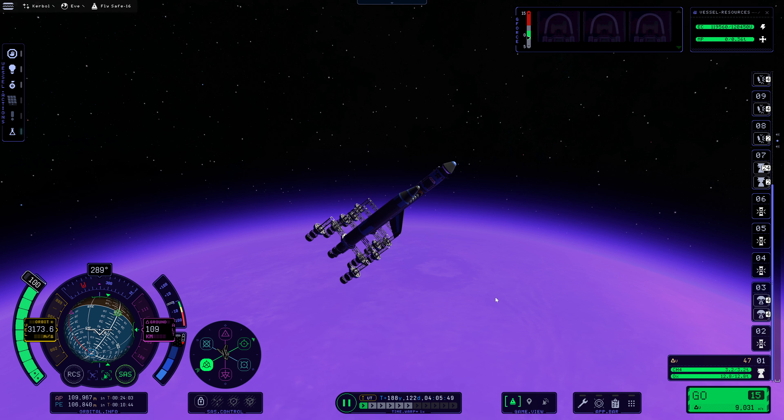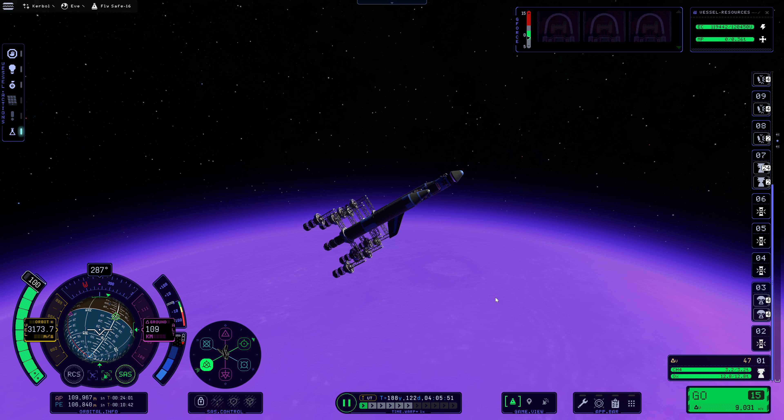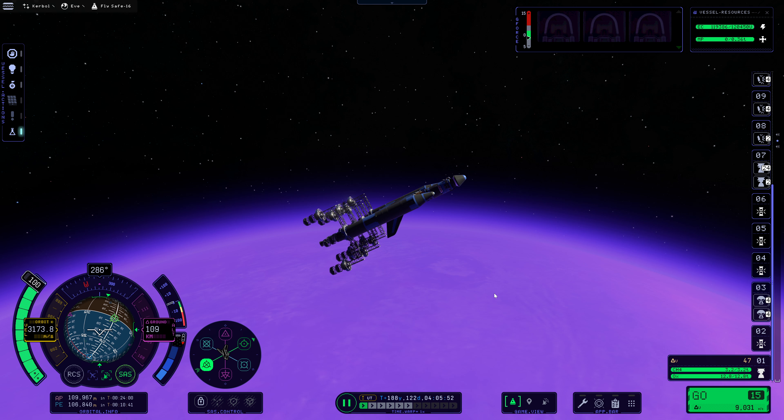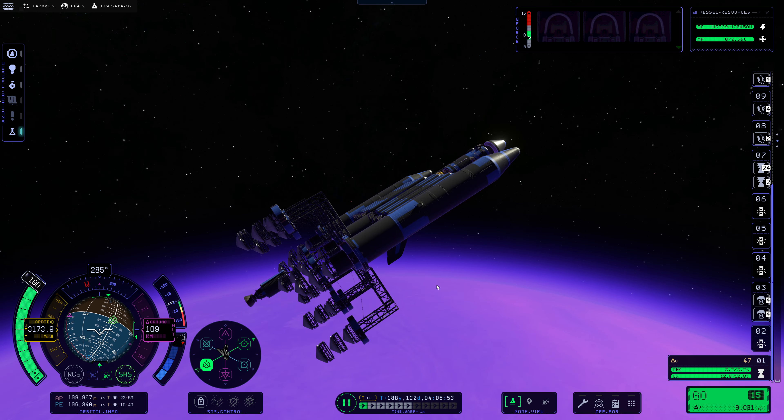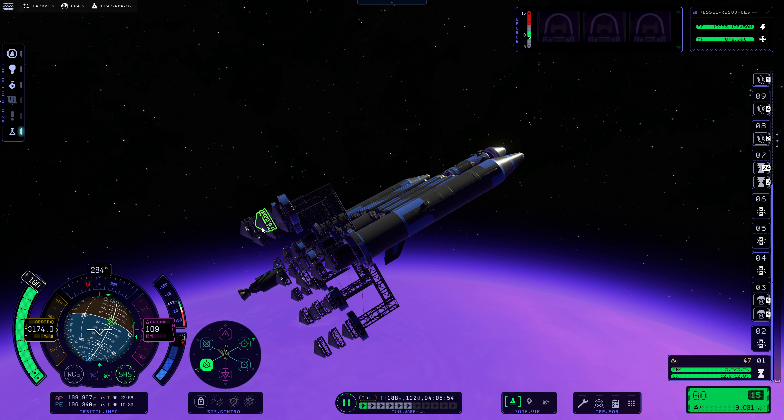Hello everybody, and welcome back to Kerbal Space Program 2, where we are currently working on our re-entry. I was doing some testing with raising up our burn point and our periapsis, and it helped, but it didn't help enough. And then I thought, why is any of that relevant when we could just stack on more heat shields, and as they burn off, the next heat shield could take over?